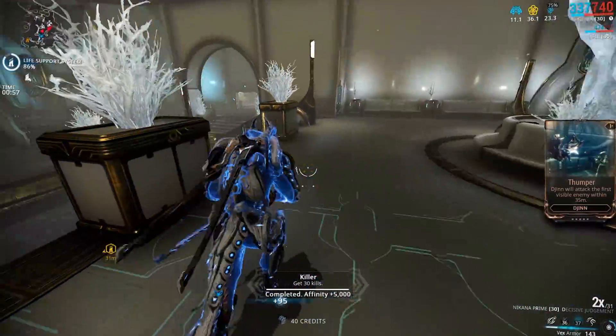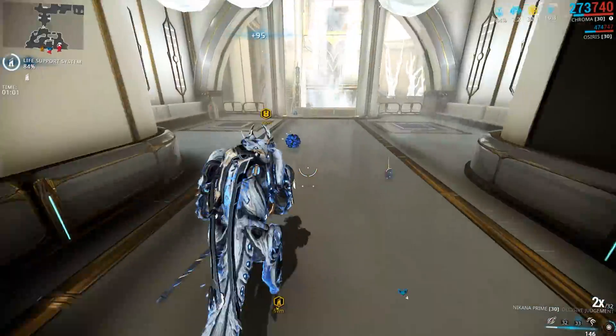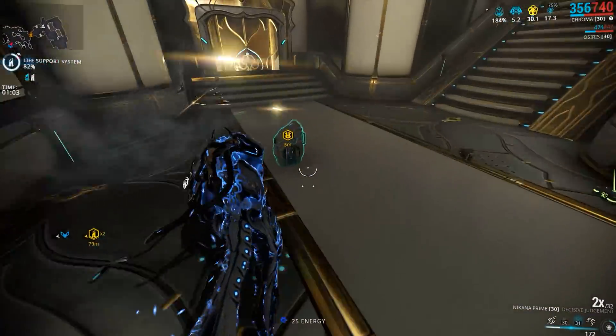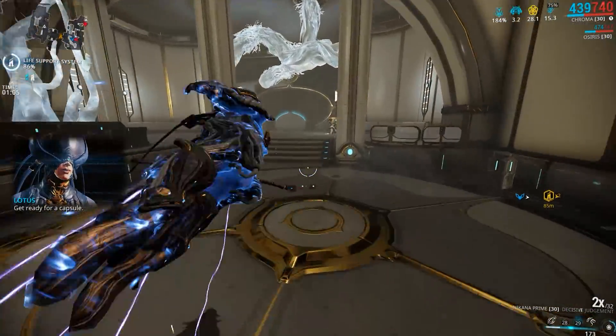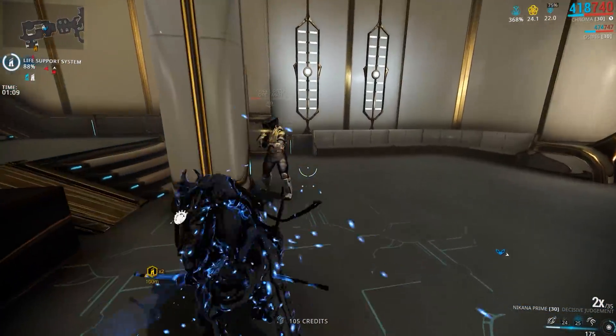So how does this play into critical chance and critical damage on weapons? A critical chance on a weapon is the chance of your weapon hitting one of these critical points, and your critical damage is a damage multiplier applied to that point.